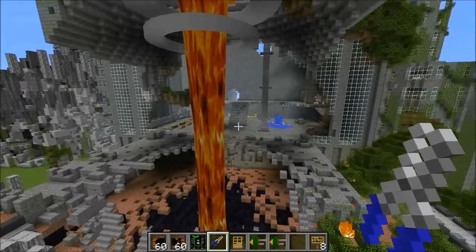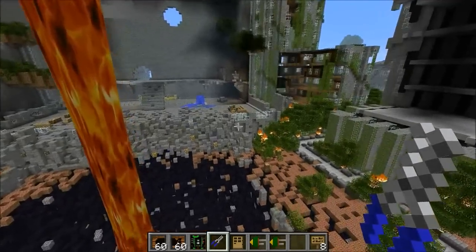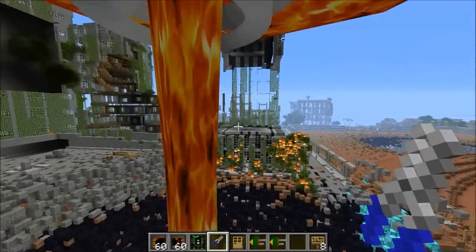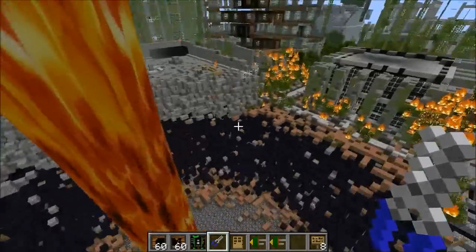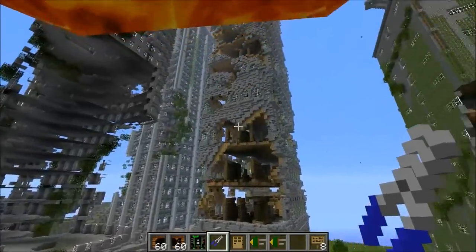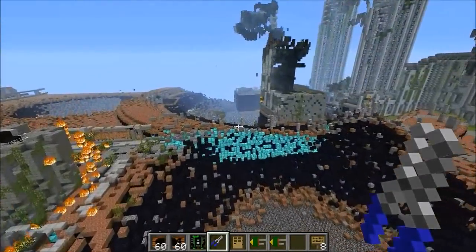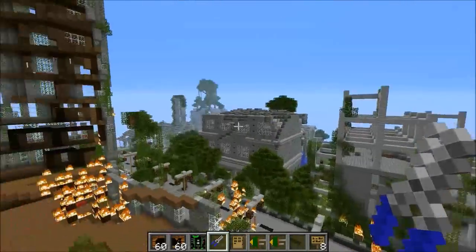It kills all the mobs in the map too — they die a horrible death. I wonder how much damage it does; they seem to instantly die if they're standing there. We can test something out — what if we put down an iron golem and see if it instantly kills him too in the next explosion? We totally got this one. The whole building is completely gone — that is amazing.